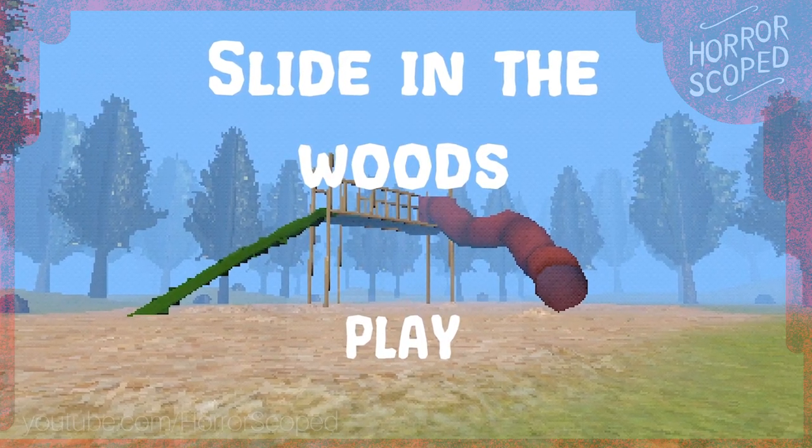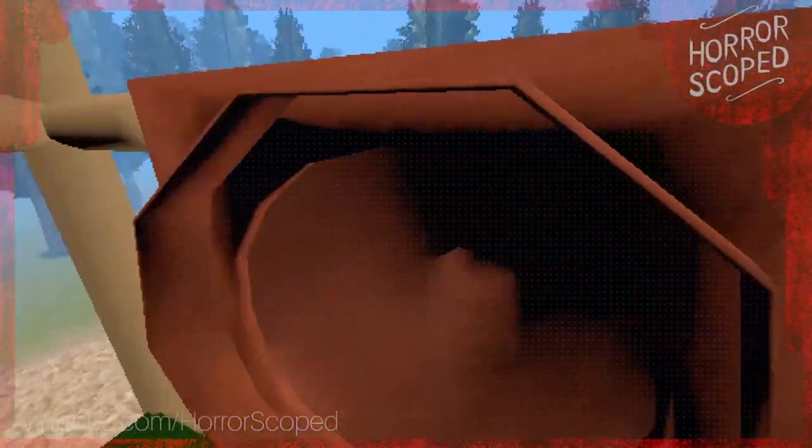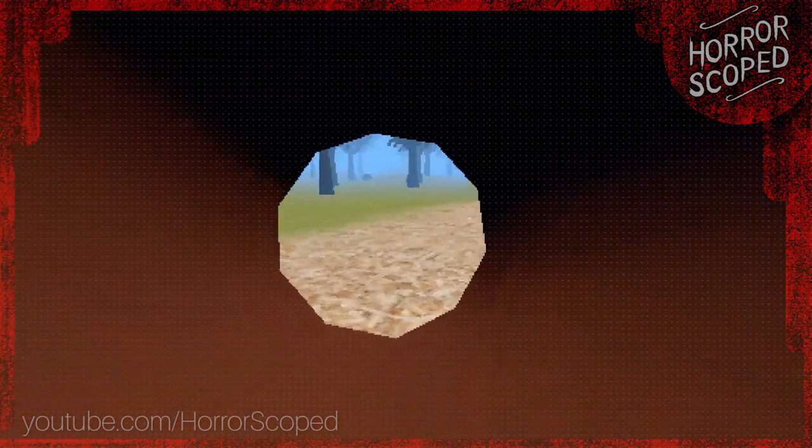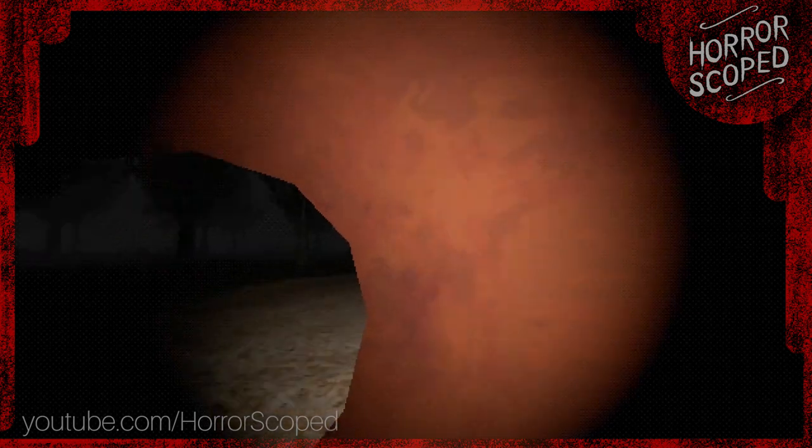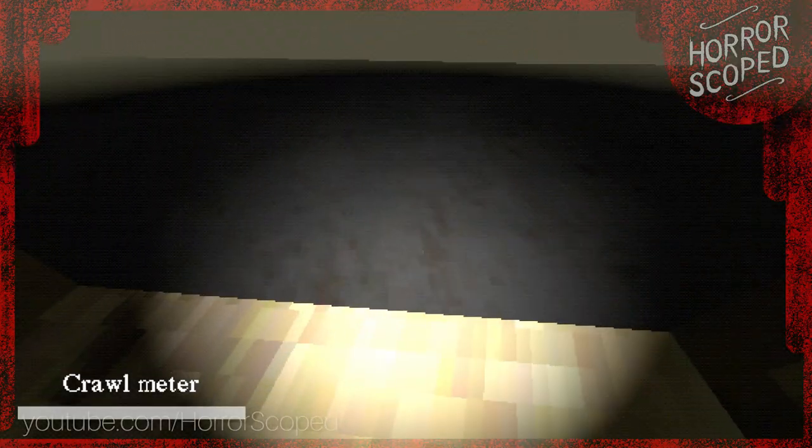What Slide in the Woods hides from the player off camera. Slide in the Woods is a short and sweet indie horror game that has the player continually go down a slide in the middle of the woods. You've probably seen some of your favorite Let's Players freaked out by the experience. As you go down the slide over and over again, things get a bit dark, and the slide we are sliding down warps us to a dark dimension. So how did the developer pull this off?